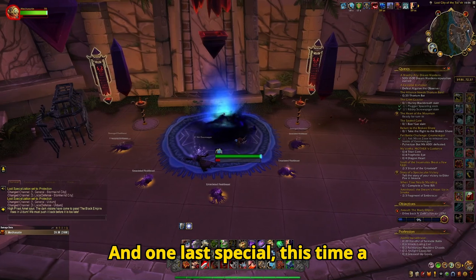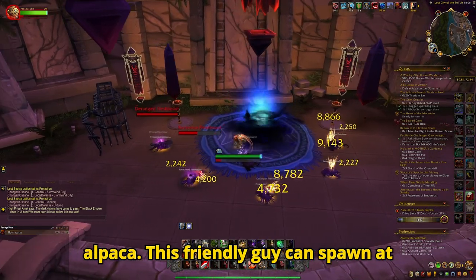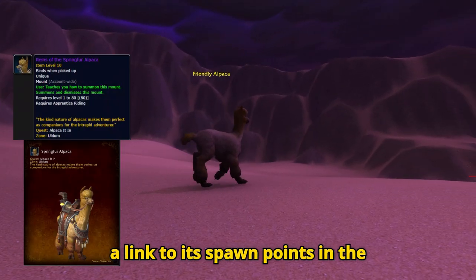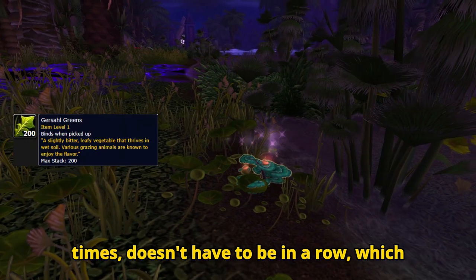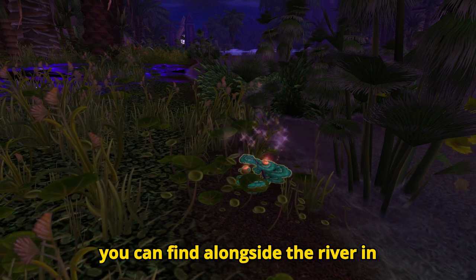And one last special, this time a friendly NPC, is the Friendly Alpaca. This friendly guy can spawn at pretty much everywhere, but I will leave a link to its spawn points in the description. And to get him as a mount, you need to feed him Kershaw Greens 7 times — doesn't have to be in a row — which you can find alongside the river in Uldum.